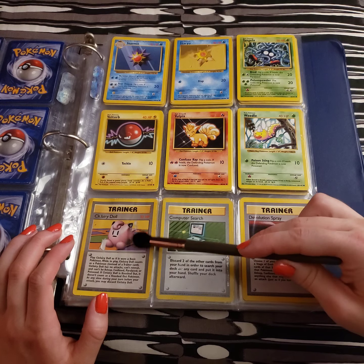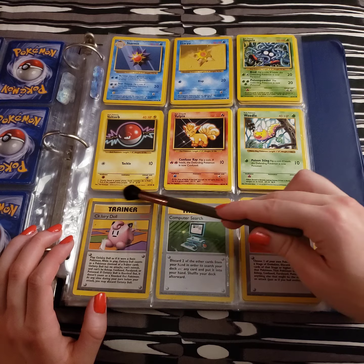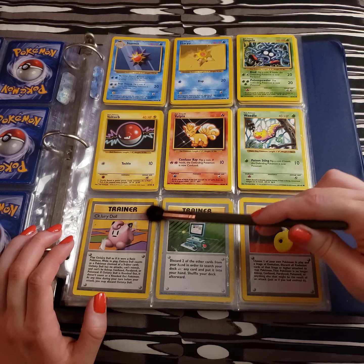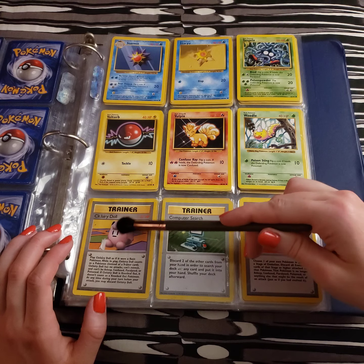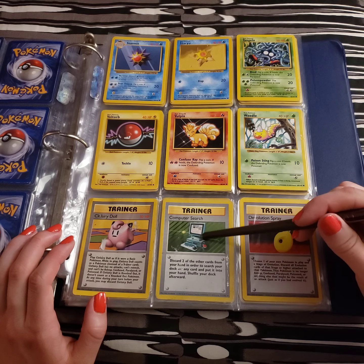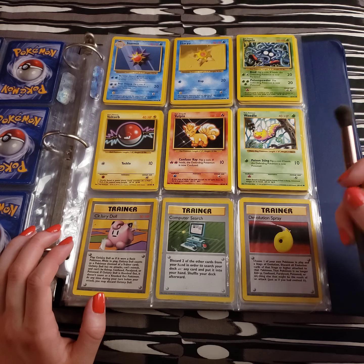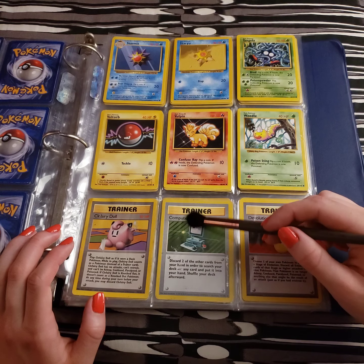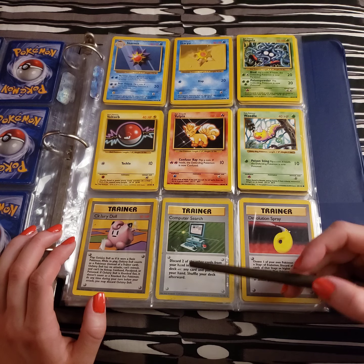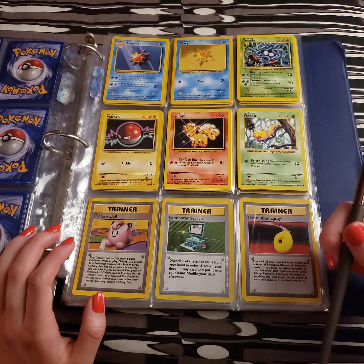Next up we have some trainers. The Clefairy Doll — I believe this has a similar role to Substitute. It's like using the Pokemon Doll in the game to escape. We have Computer Search, with a cute little older-looking computer. For this, you discard two other cards from your hand in order to search your deck for any card and put it in your hand.